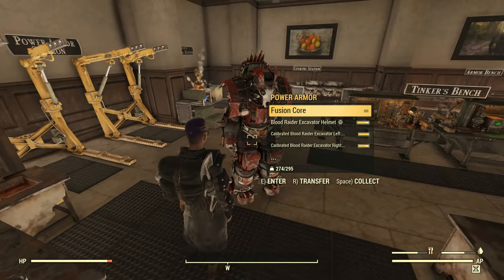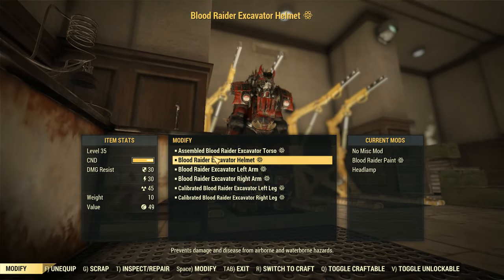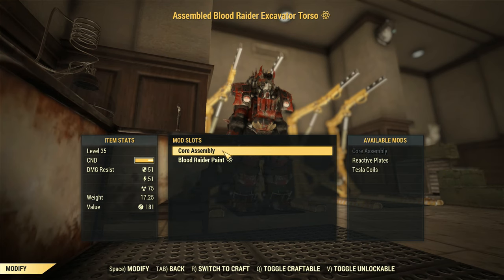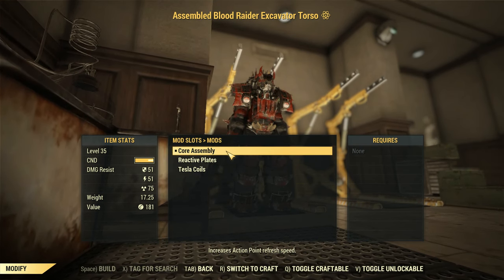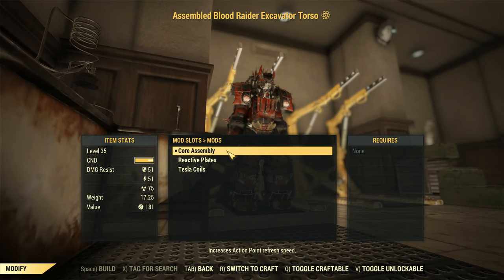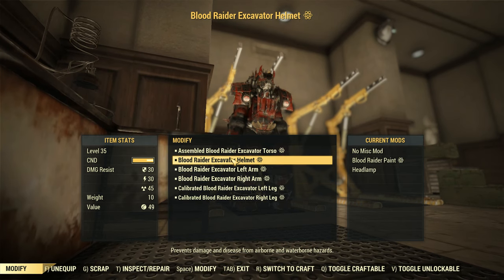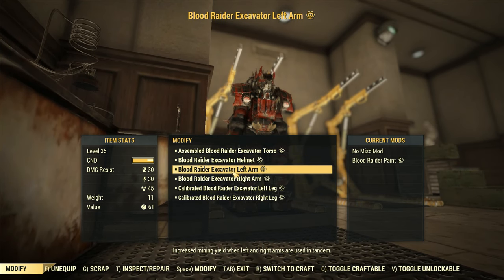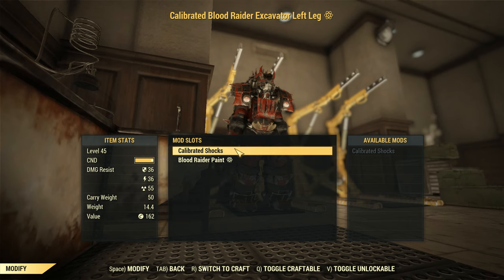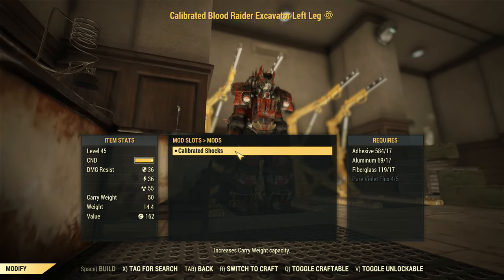One thing of note as stated before: this build does not use power armor as it'll disable all of your armor's action point bonuses. There are times when it's unavoidable, in which case I recommend using an Excavator power armor for the added carry weight, modded with a core assembly torso mod for increased action point refresh, and calibrated shocks for your legs for added weight capacity.